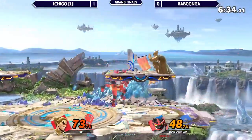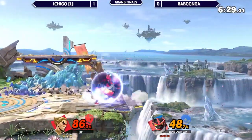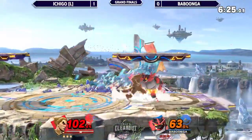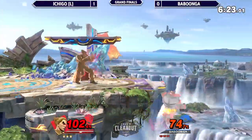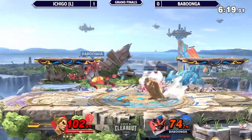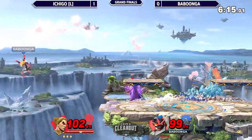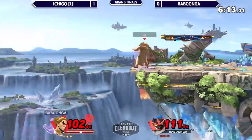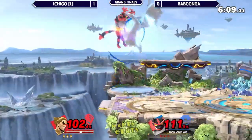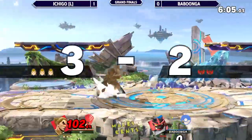Ichigo looking for his electric starter. Babungo not looking to let that happen, so that's going to be a neutral lead. Rage Drive is up here — uh-oh. You can't combo into it with good DI out of Babungo. Incredible spacing with that forward B. He's dead here — no, never mind, that's not the input he wanted. Very weird, I thought for sure Rage Drive was coming out. There it is — and that takes a stock. Ichigo up a stock.